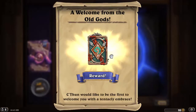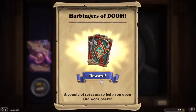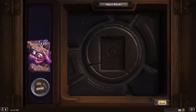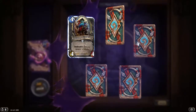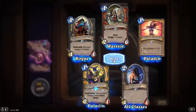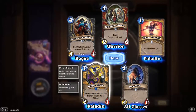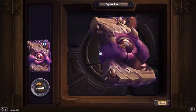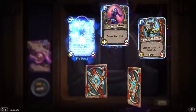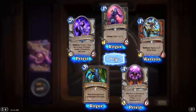A welcome from the Old Gods — you get a reward. C'Thun would like to be the first to welcome you with a tentacly embrace, and you get some Harbingers of Doom as well. It's quite the messy opening. My rare: Selfless Hero — give a random friendly minion Divine Shield on Deathrattle. Twilight Dark Miner: if your C'Thun has at least 10 attack, restore 10 health to your hero.